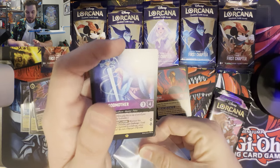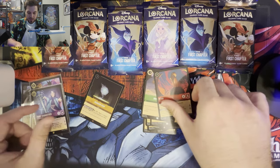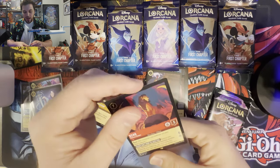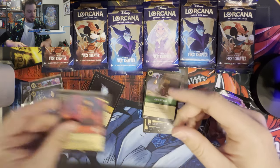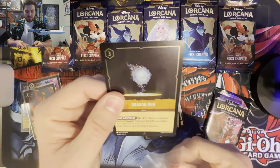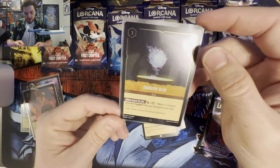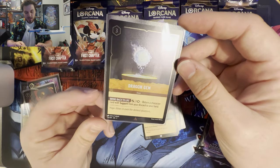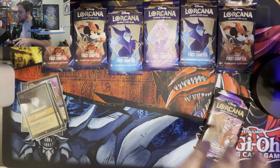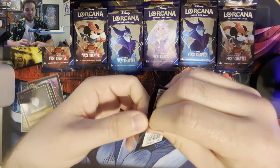Let's get these guys sleeved up. That is freaking amazing. I wasn't counting, so I thought for a second that we pulled another foil Legendary — got all excited. But that's still really good. What does Dragon Gem do? It is an item, and I love items. Turn a character with Support from your discard to your hand. Maybe that'll be more useful in the future, maybe not.